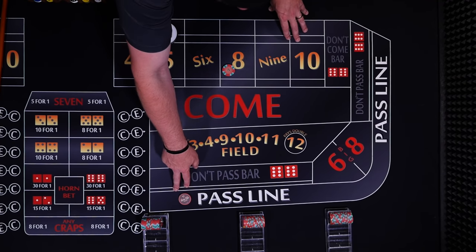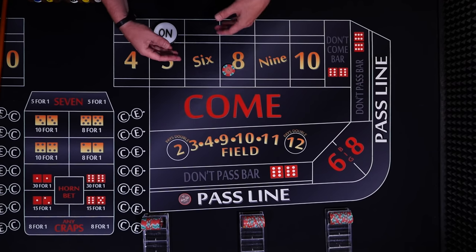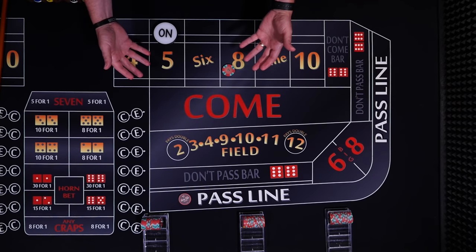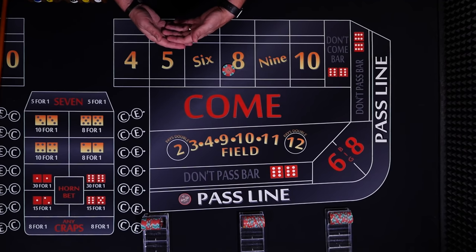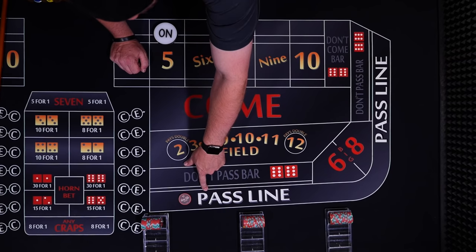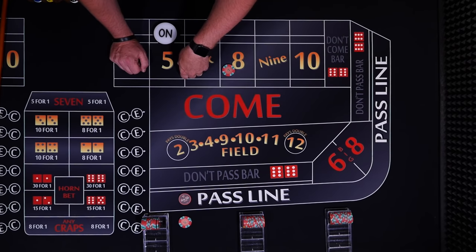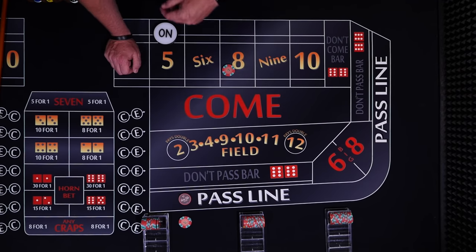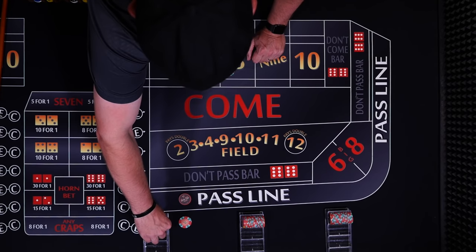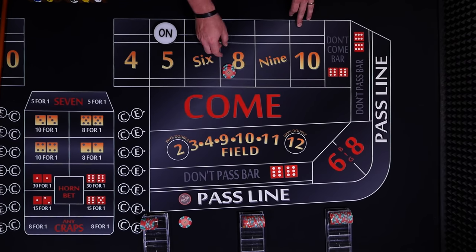That's it for the first strategy — just a pass line bet and then a come bet. We have two numbers working for us: the 5 or the 8 is a winner, the 7 is a loser. We're already down to $80 left, so it's difficult to bet more. But if you've won a couple bets or have more than a $100 bankroll, the next step is to take an odds bet. Put $10 right behind the pass line — the casino doesn't take any commission, so you get paid fairly. To add odds to your come bet, put money in the come and tell the dealer 'odds on my 8 please.'